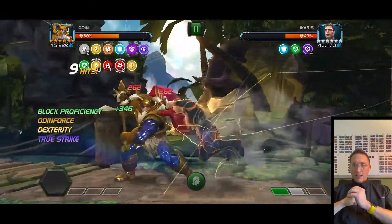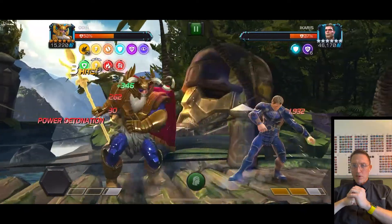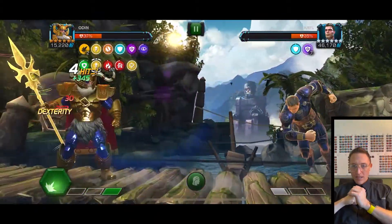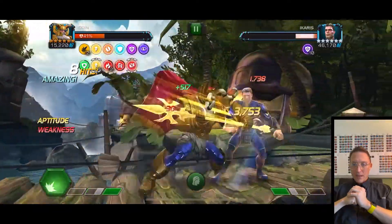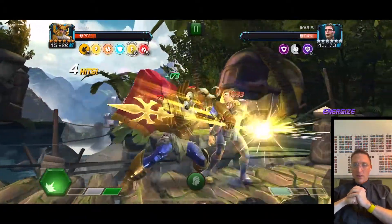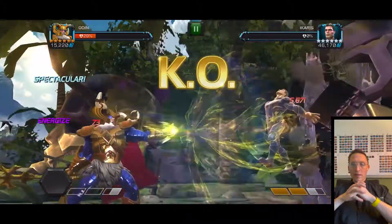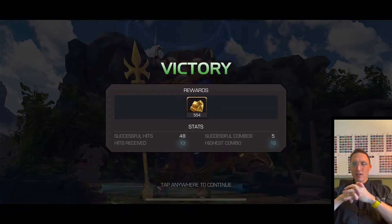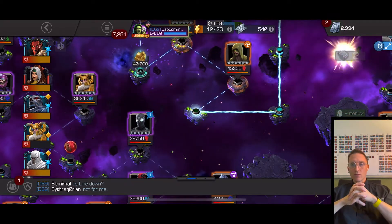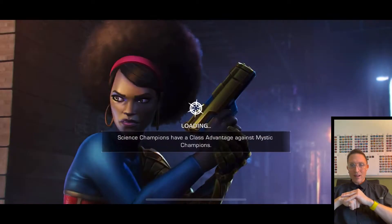From what I gathered, Odin's rotation is: knock down twice to stack max spears — tridents — and then a third knockdown to get that energized buff. After that you want to fire the level one with two trident buffs, because then you get true strike along with a block proficiency buff. If you have fewer than two Odin force buffs you only get true strike on the level one. Icarus was probably the hardest fight on this path.